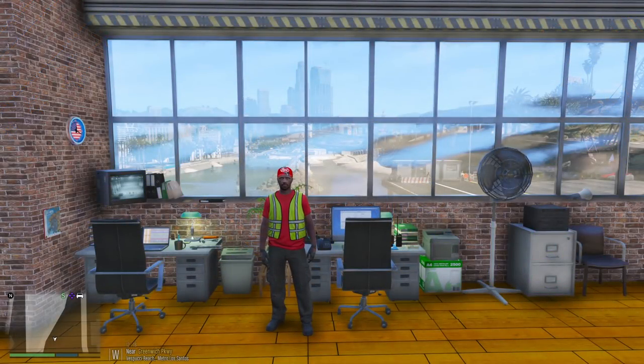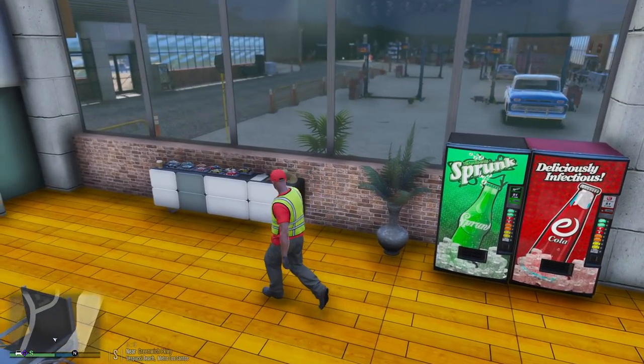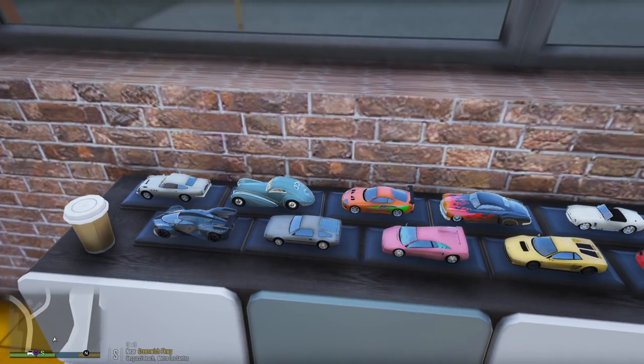Hey, what's going on guys, welcome back to another Grand Theft Auto 5 mods video. Today I'm gonna take you along with me as I pick up a very custom truck that we just finished working on. It's a 1965 Chevy C10 — this thing is beautiful. Since it's an old school truck, I figured let's use one of our old school tow trucks to go ahead and tow it. Right now we're in the shop.